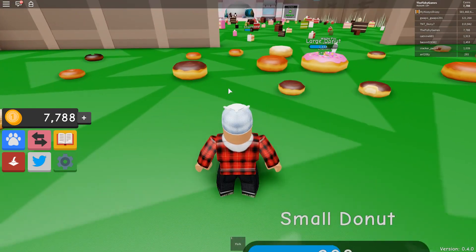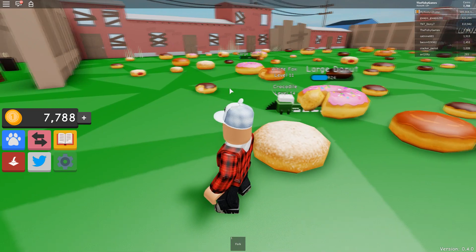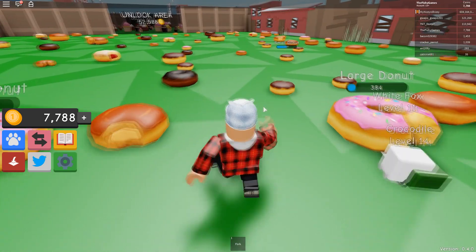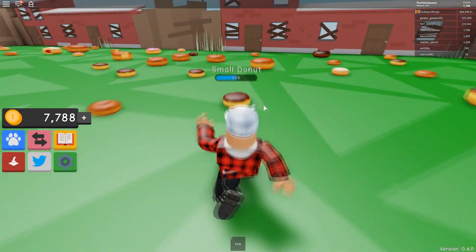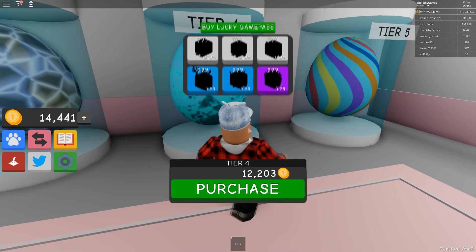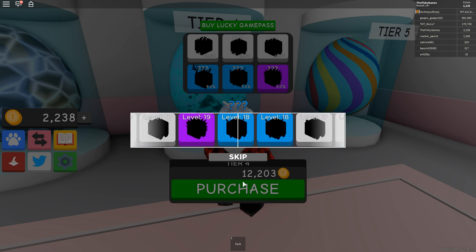I just realized I didn't unbox a tier 4 — I actually unboxed a tier 3. The tier 4 is $12,000. At the moment we almost have $8,000, and we're going to have over $8,000 once this finishes. Right now I have enough to buy ourselves a tier 4 egg. I'm not really sure what those are — these look very, very good. Let's see what we get. Give us something good — a rare or a legendary. Something good. What is that? A goat. A level 18 goat.